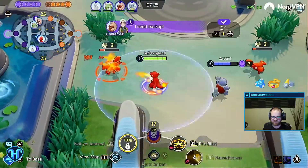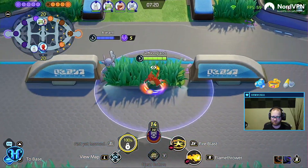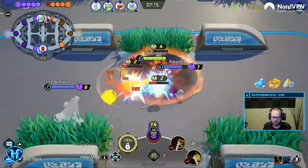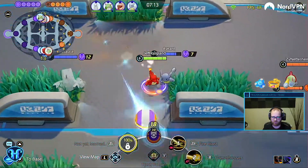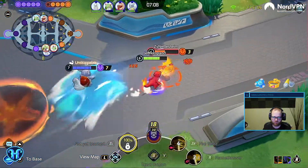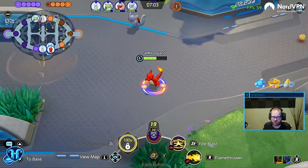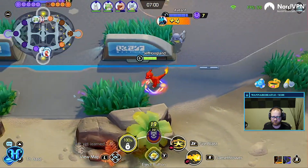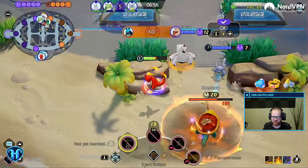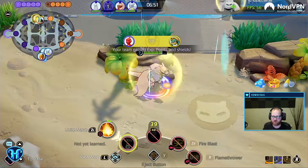Their Duraludon is actually a physical attacker. These are coming up. I'm just waiting — there's a level more for him over here. Effective. You're so close to nine — it's a dry stop. It's free. If Duraludon starts going up, you should just push.